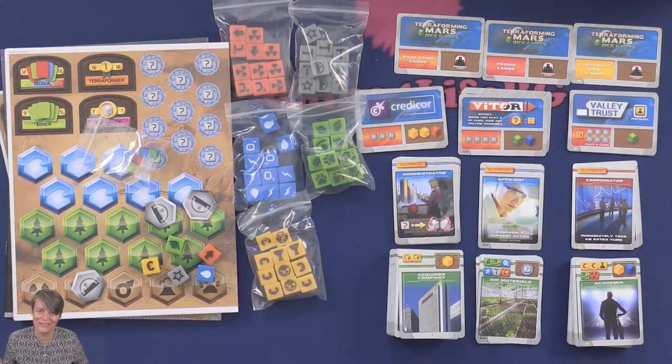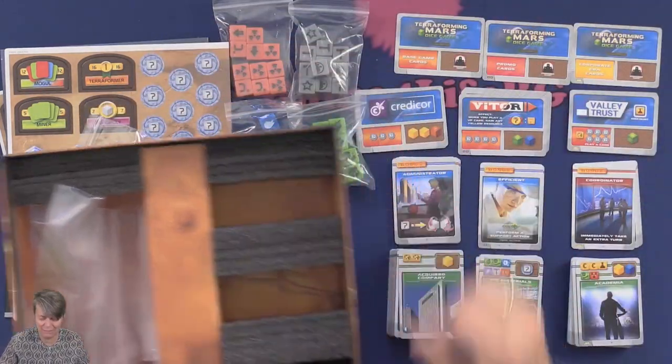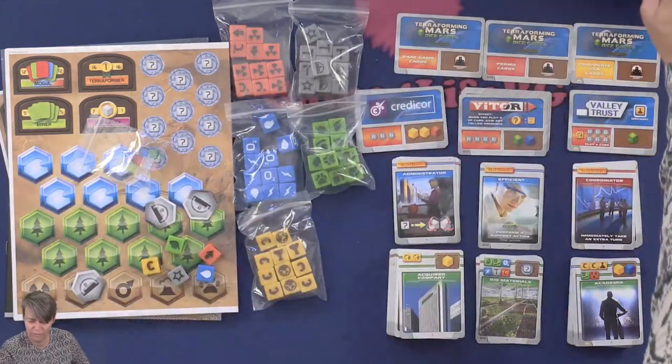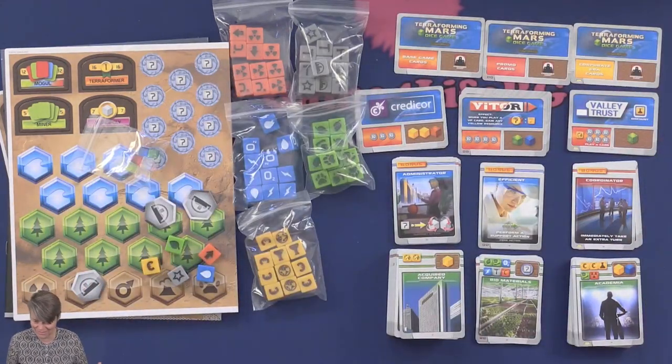So this is everything you get in this Terraforming Mars Dice Edition — plus a divider where you can place the different types of cards and of course all of the dice. I'm looking forward to reading the rules and playing the game again. But that was my unboxing of the game. Thanks for watching.